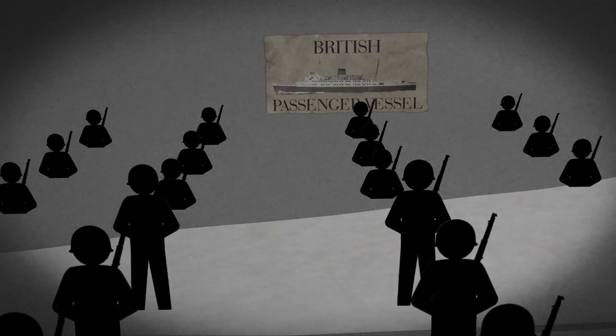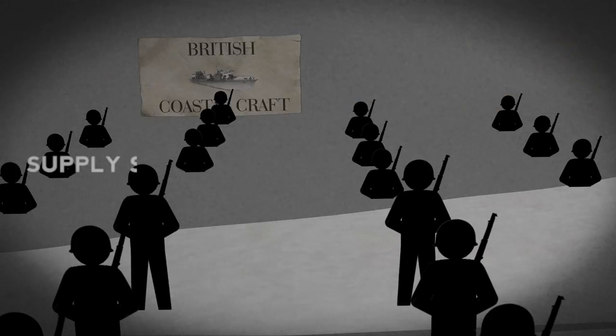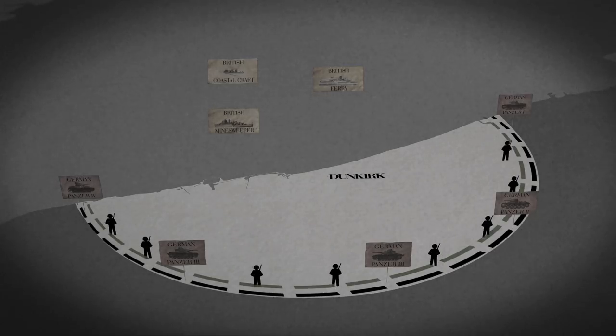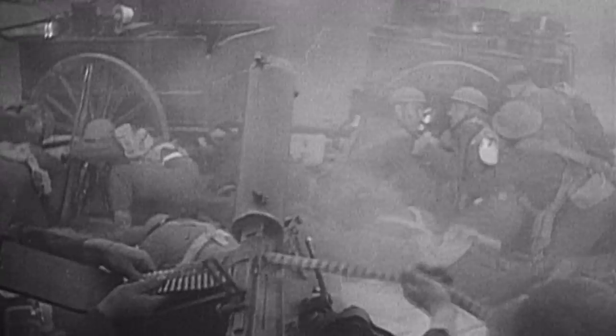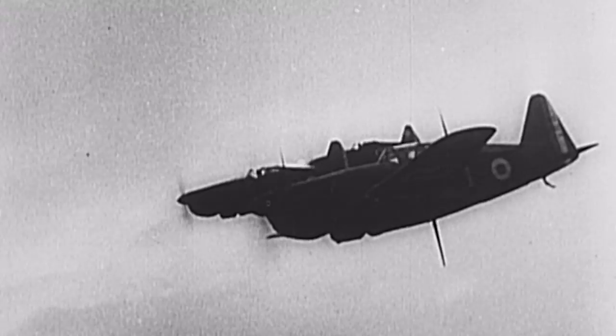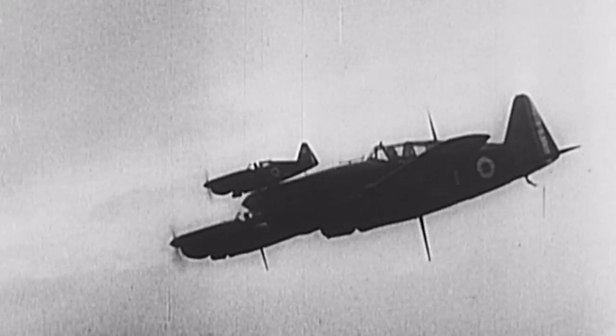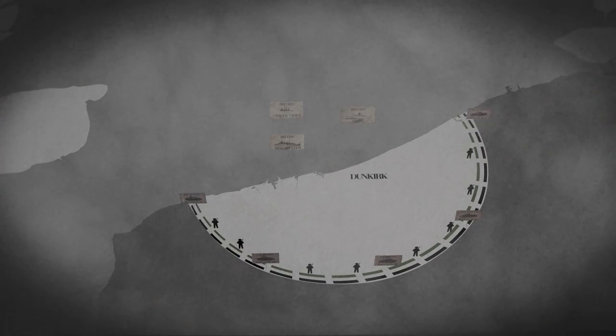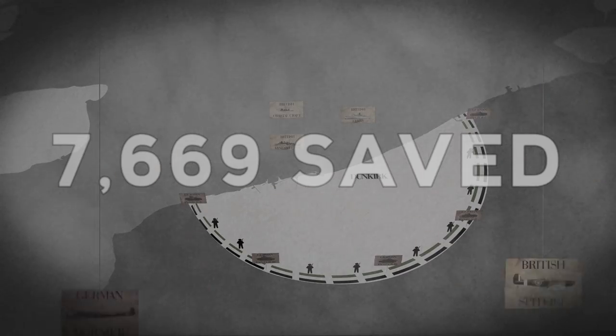May 27th. Operation Dynamo commences. A handful of supply ships, ferries, and small passenger vessels set sail for Dunkirk. However, embarking on the boats proves challenging — the waters of Dunkirk are too shallow to allow larger vessels. To protect the port, the British and French troops establish a strong perimeter. These defenses hold back the panzers by land. But by air, the Luftwaffe attack, raining terror from above. The Royal Air Force launches its own fighters to protect the ships and the soldiers. The German and British warplanes have vicious dogfights above. By the end of the day, only 7,669 troops are evacuated.